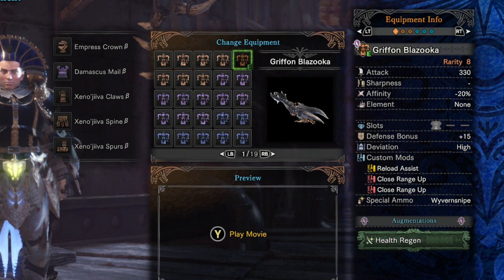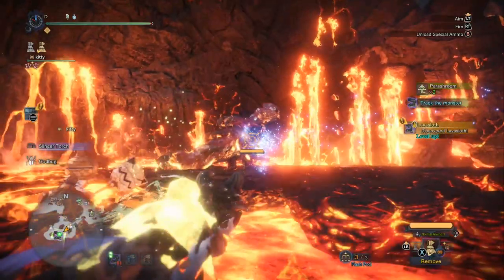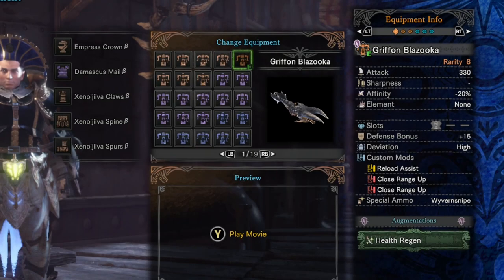Wyvern Snipe travels through the body of a monster and then blows up every time that bullet procs inside the monster's body, so it can deal damage multiple times — it really is a monster killer. Whenever you're fighting something with a long body, like Bazogues, Black Diablos, Diablos, or Uragon, it works great. And honestly, it works even with monsters who have shorter bodies, just because that explosion is so strong. It deals damage as it travels through the body, and then you also get that explosion, so even if it only procs three times, it's still going to be a lot of damage.